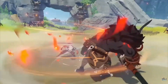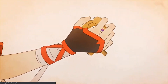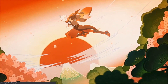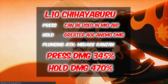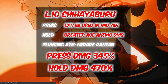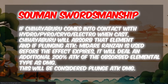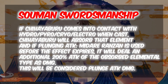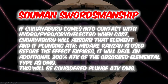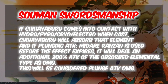When Kazuha performs a plunge attack while under the effect of his E skill, the plunge attack damage is converted to anemo damage and creates a miniature wind tunnel via a secret technique that pulls nearby objects and opponents in. This plunge attack is called Ranran Haishin. At E skill level 10, press damage comes at 345%, hold damage at 469%, with cooldowns at 6 seconds and 9 seconds respectively. His passive talent Weathery Blade works perfectly here — if Kazuha's E skill comes in contact with an element, absorption will occur and deal an additional 200% damage of that elemental type, considered plunge attack damage.